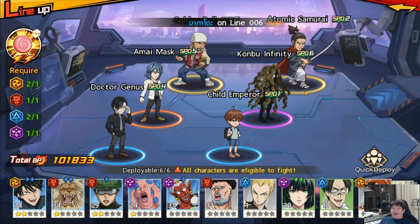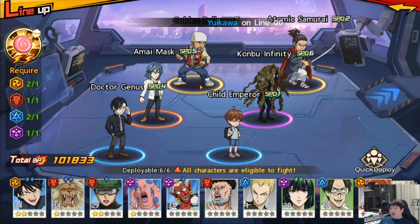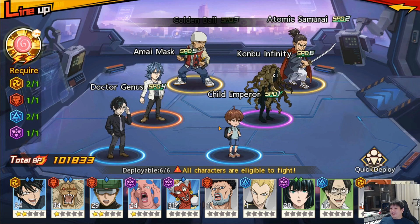You have to think in that way, which is why I went for this combo and team setup. I'm very lucky that when I re-rolled I got Child Emperor. I aimed to get Terrible Tornado or Atomic Samurai - luckily I managed to get Atomic Samurai. I use Golden Ball to compensate since he can also hit everybody. For healing backup we have Amai Mask and Dr. Genus, and for the tank I'm currently using Konbu Infinity, this weird-looking alien in the center of my lineup. He's Speed 6, last to go, but soaks a lot of damage so that Amai Mask can deal damage to whatever is left over.